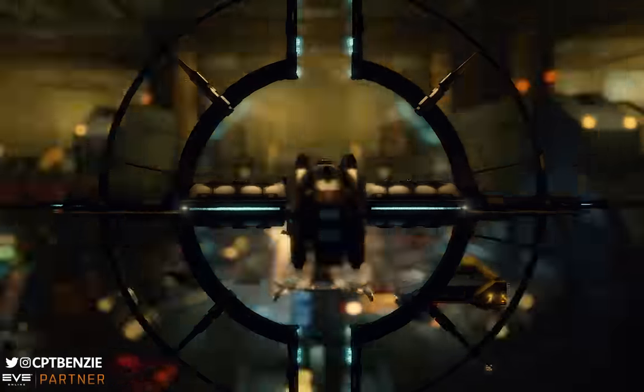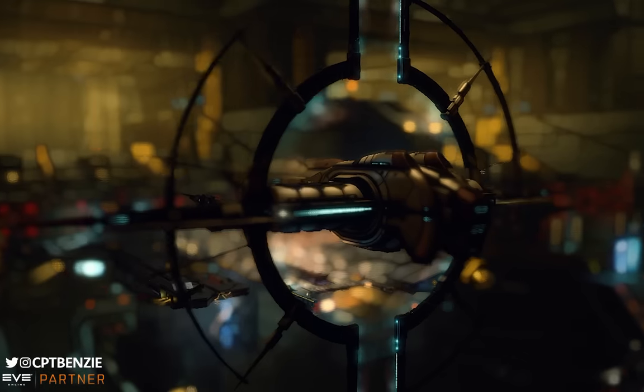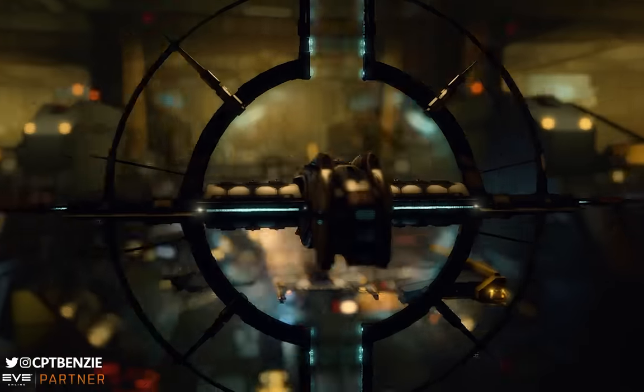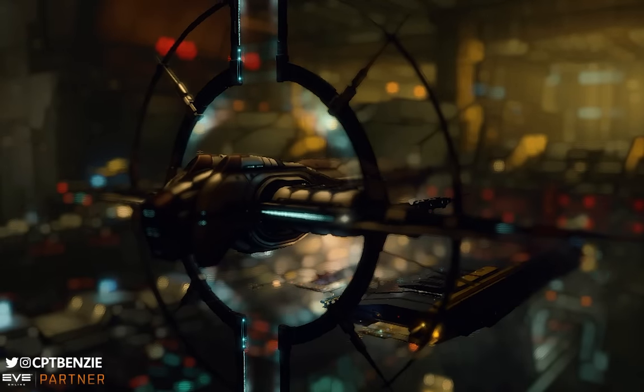I'm Captain Benzie, and the monstrosity you see on screen is the Society of Conscious Thought's Praxis Battleship. This is the battleship that does not require battleship skills. It is surprisingly cheap, surprisingly versatile, and surprisingly powerful. It can run the same C3 combat sites as the Tech 3 strategic cruisers I've been showcasing on this channel, but it does so cheaper — though it's not without its downsides, as we will talk about later.